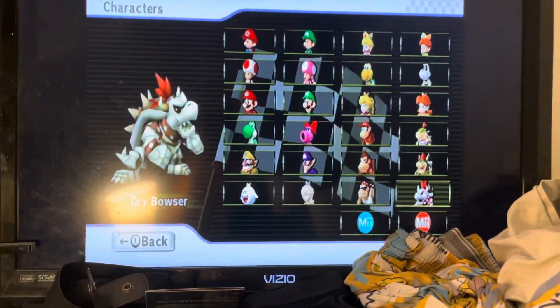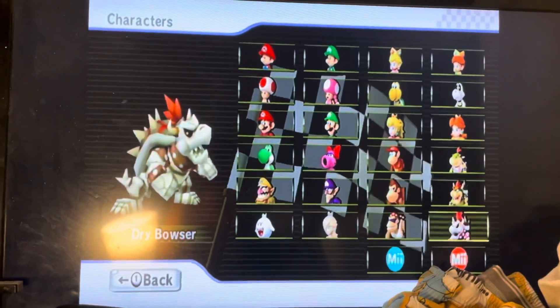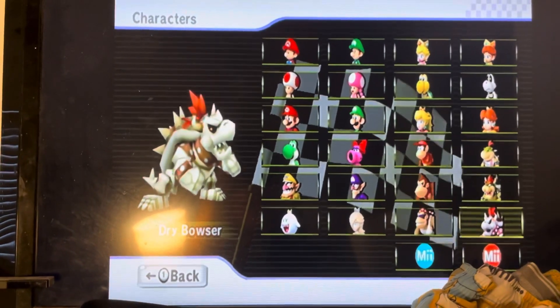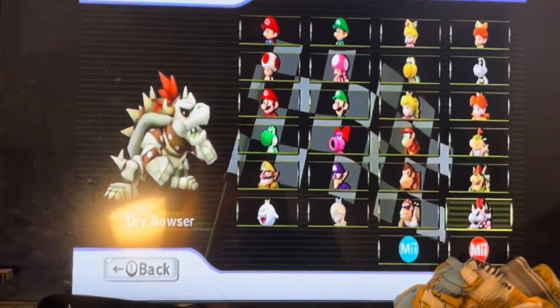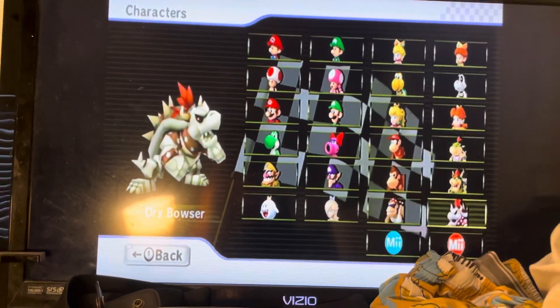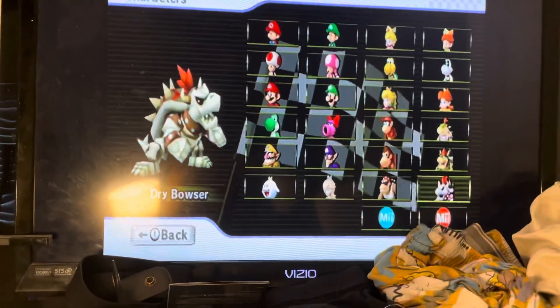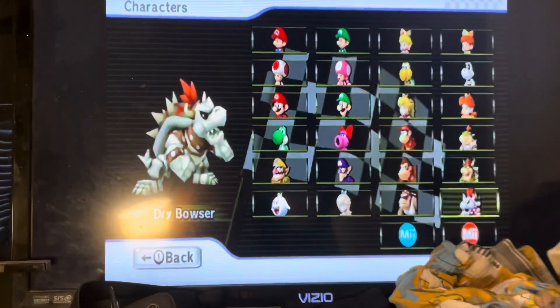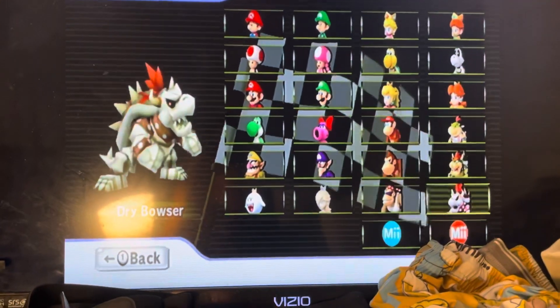Here is the last and final unlockable character — Dry Bowser, my favorite large character from Mario Kart Wii. In order to unlock this character, you have to get a 1-star rank or better in all 150cc Wii Grand Prix Cups. That's how I got him.